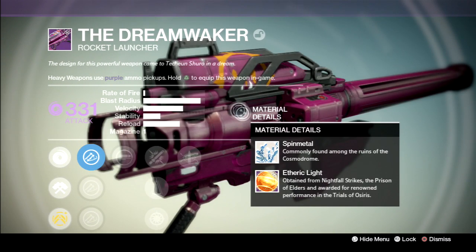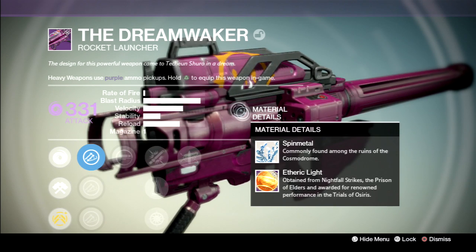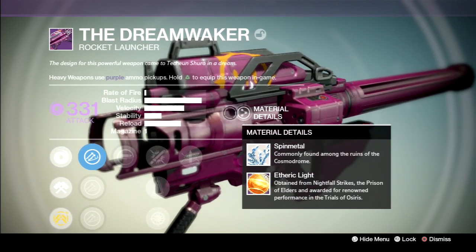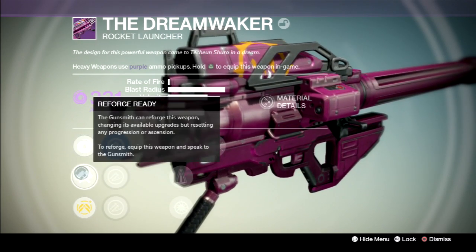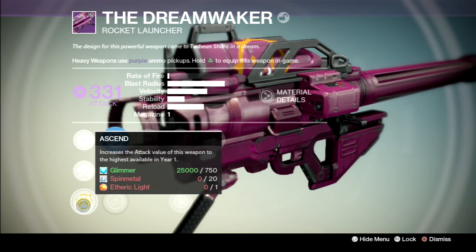Materials: Detail, Spin Metal. You can farm on Earth, or you can get it from Fallen Chests on Earth, or you can just trade in 10 Vanguard Marks or 20 Spin Metal from the Vanguard Quartermaster. You get an upgrade to make your attack 365. Here's the Void Damage. Reforge ready, and there will be a node to make it full 365 attack.